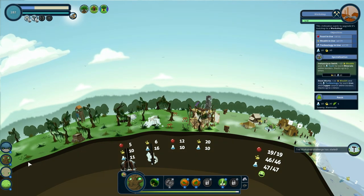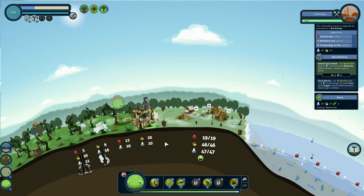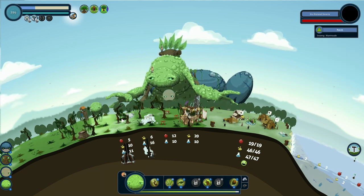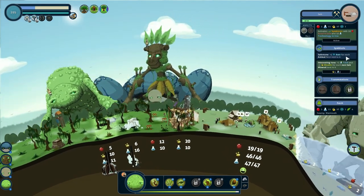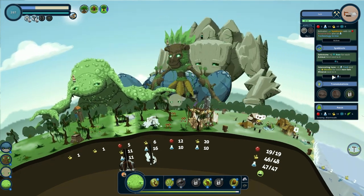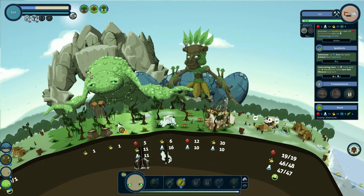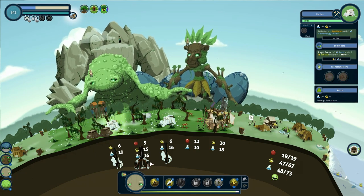Workshop has started — so we're going to send our giants over here. God, we need a lot — we need 70 tech, 70 wealth, and 25 food. Not as much food, which is fine. I think what I'm going to do is add an exotic animal over here to grab some more wealth — that's also going to improve the mine with awe. I want a mineral — that's what I need. Stop settling cities over there. There we go — if we do this, that's much better.